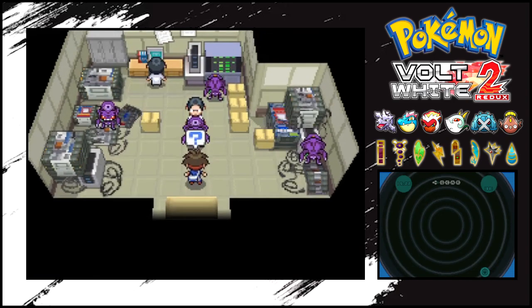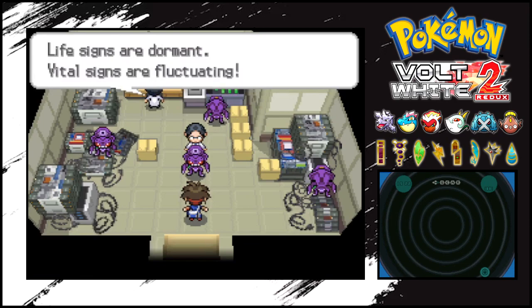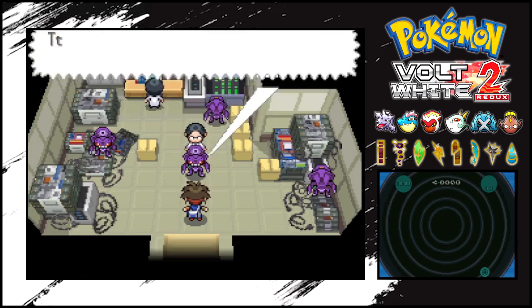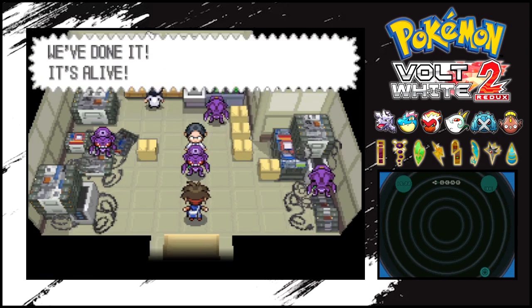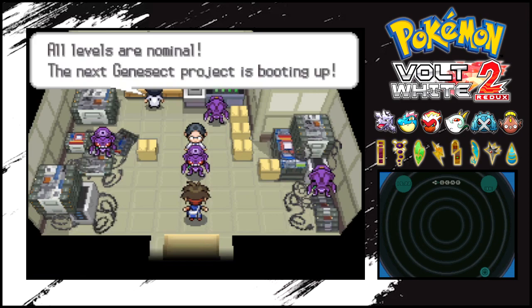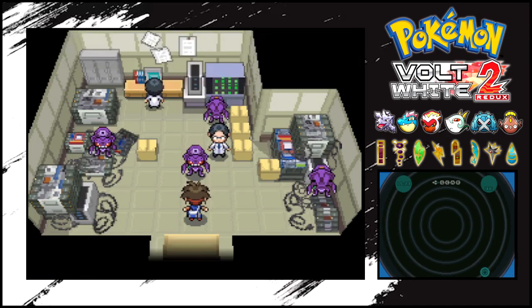This is definitely a Genesect right here. Life signs are dormant. Vital signs are fluctuating. Increased power to maximum capacity. Life signs are spiking. We've done it, it's alive. All levels are normal, all levels are nominal. The next Genesect project is booting up. Now to test the machine - let's give it an order.